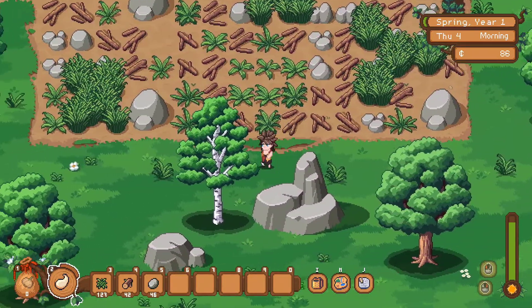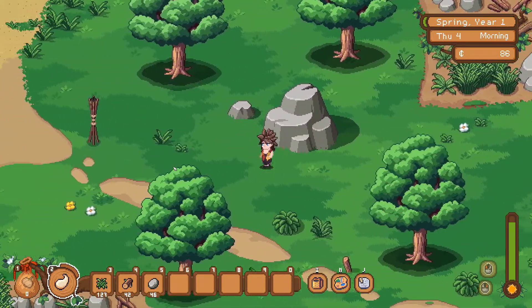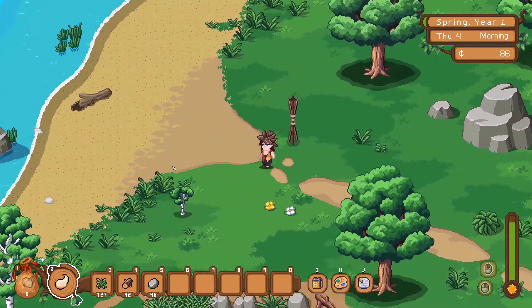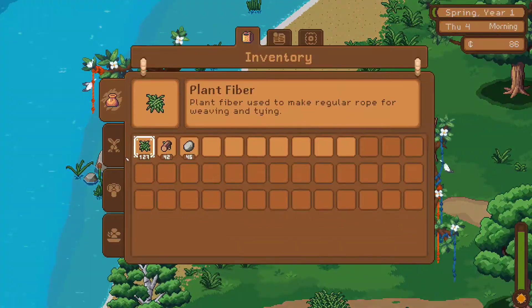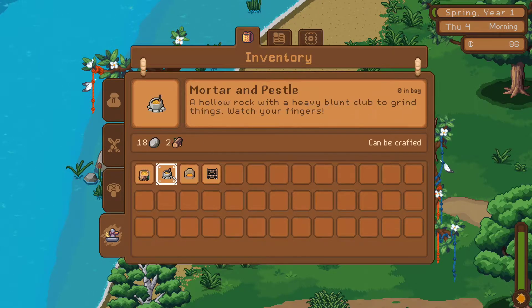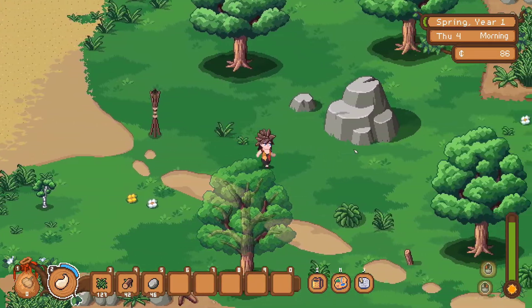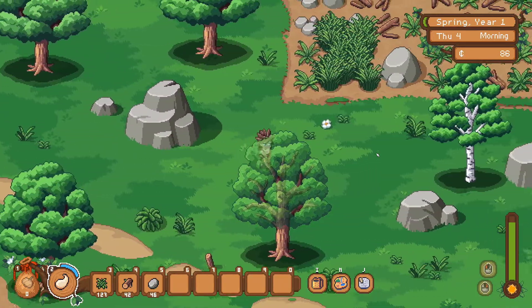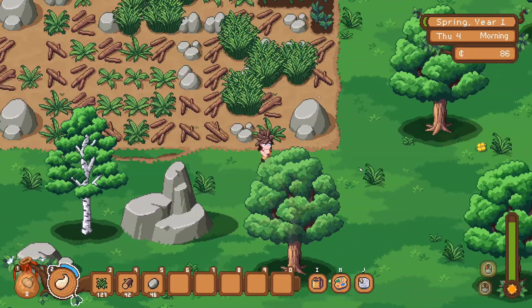We can also show some of the building - we haven't done any building yet, but there is building and we can start showing that off. You hit 'I' then go down here, and you can do some basic building. We'll start doing some building after we finish this up and see what that's like.